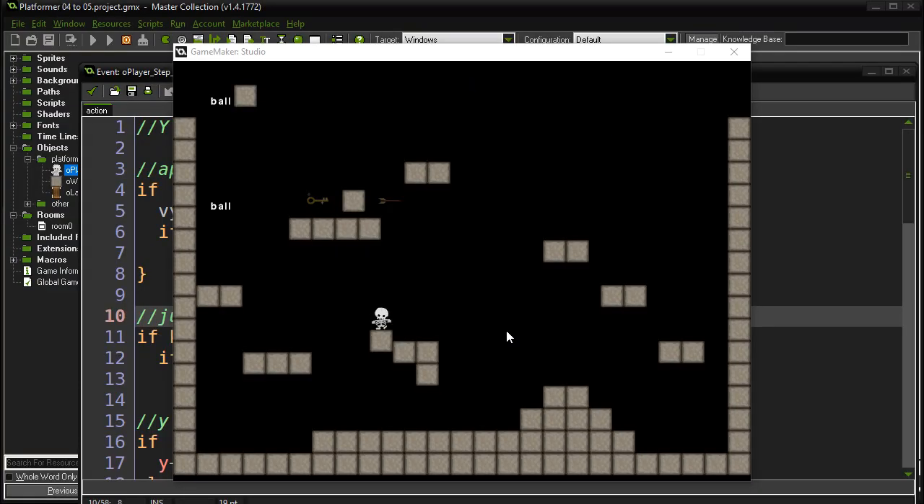In this video we are going to continue our platformer lessons and specifically cover an add-on you may or may not want to do, which is the double jump. Right now you can see my character jumping when I press the control key. What I want to do is make it so I can press a second time and do a little extra boost jump to get extra high.